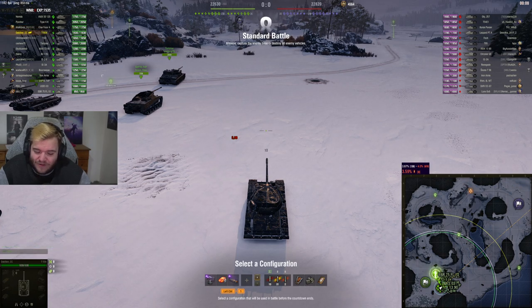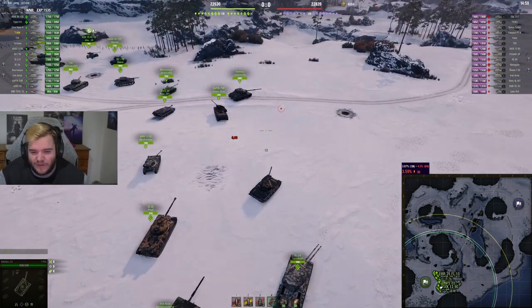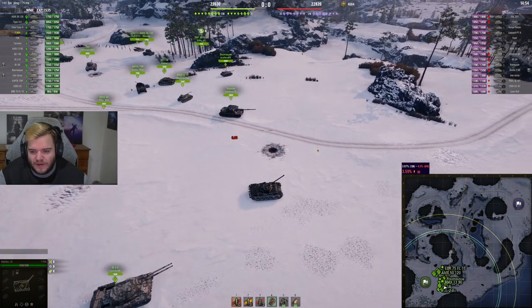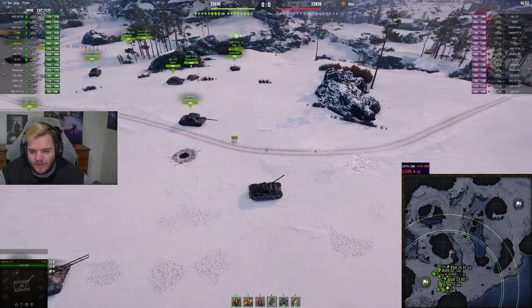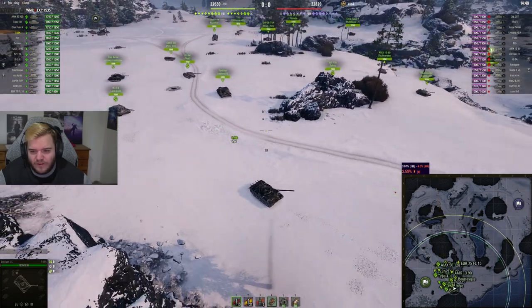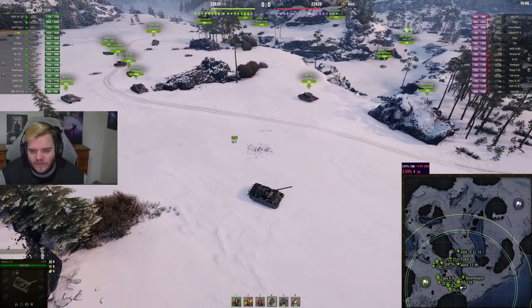I feel like it's always such a mess in the north, so I might just swing towards the south. Hope that the Tortoise comes with me — if the Tortoise is a gamer, we're gonna be chilling. The BZ seems to be a gamer, at least he knows how to use his rockets. So what do we have going: IS-2, Tortoise, IS-3A, BZ, Type 4.